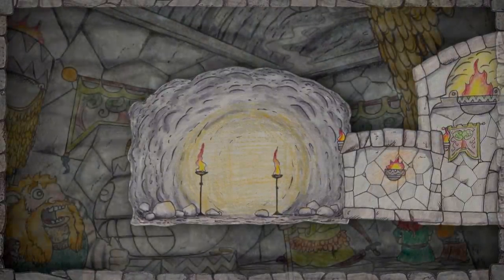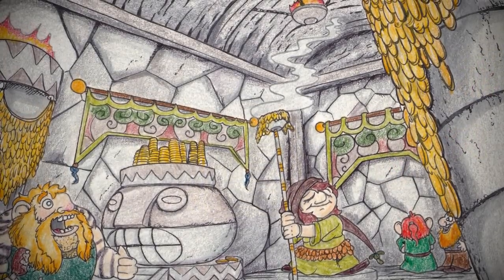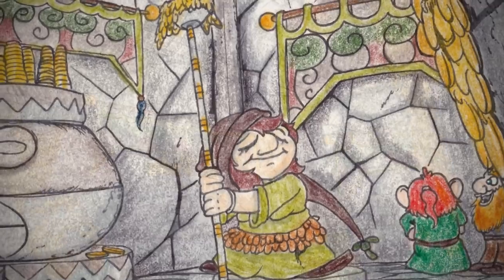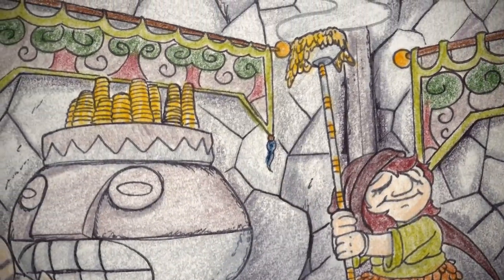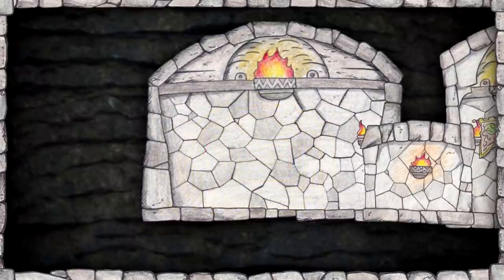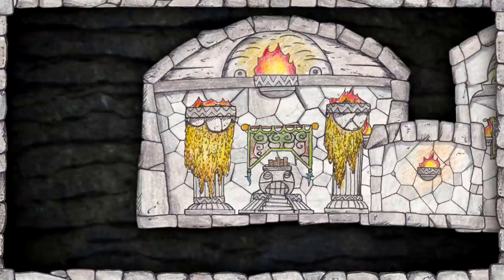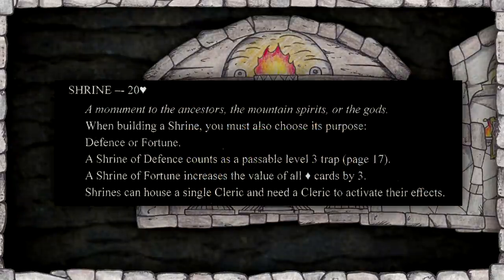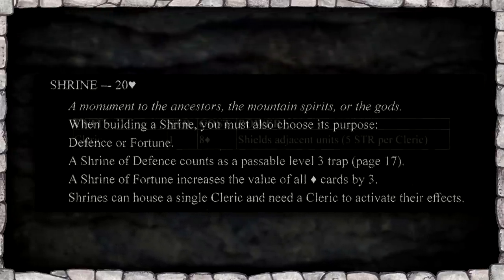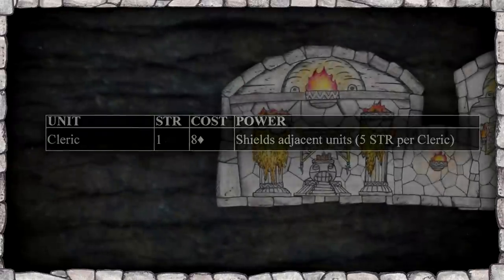The dwarves of Etrian believe there is one force more powerful than any god: fortune. The coins of the shrine gleam with the ever-present flame of the sconces above — these otherwise useless discs of metal are used to feed the poor, elevate position, and turn impossibilities into things quite possible. The riches of Silverstone pour forth from the sacred chamber. Shrines can hold a single cleric, who must be present to activate the shrine's effects. Clerics are expensive at eight trade items, but it'll be worth it.